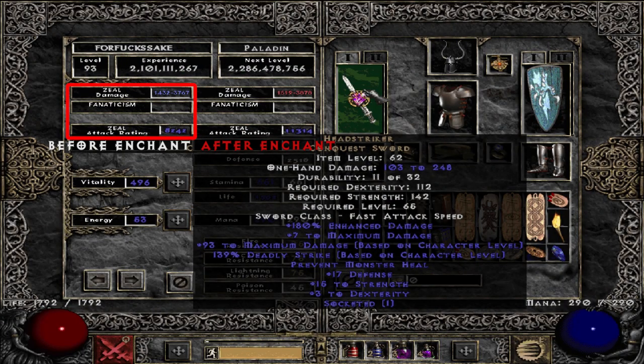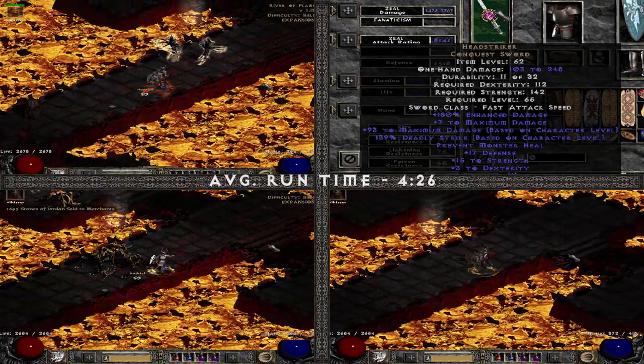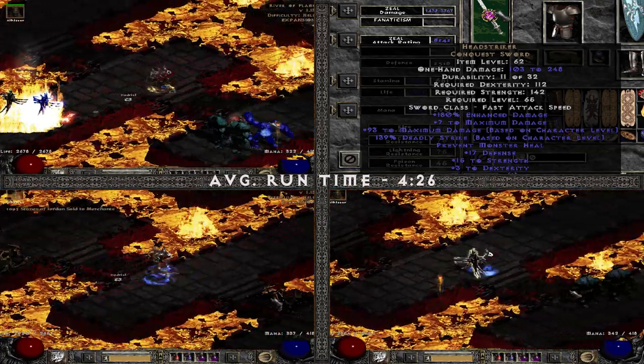Head Striker — sexy maximum damage per level and 100% deadly strike ensuring you always deal double damage. Average runtime: 4 minutes 26, and it felt extremely slow.